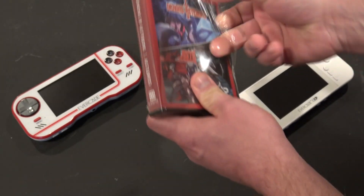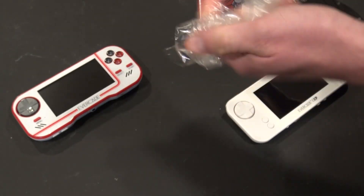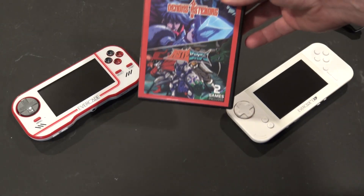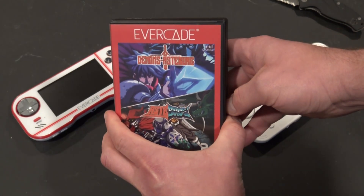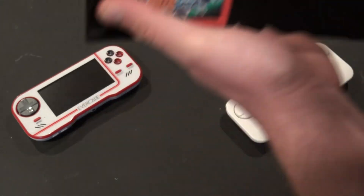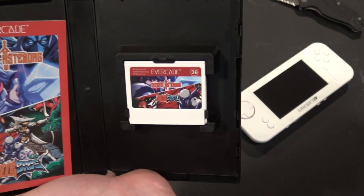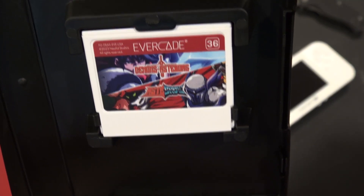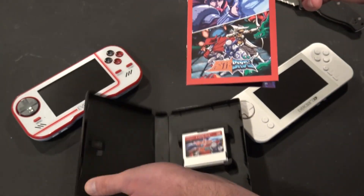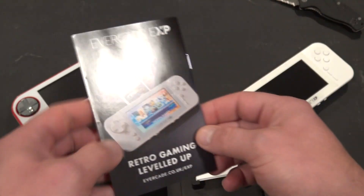Gotta love these original releases, guys. You got plastic, you got to take off an actual game — not something you can do with a download. Here we go, we're going to open it up, with a full-color manual as always. New game smell! Check out that beautiful box art on the cartridge, very very cool. And here we have our full-color manual — it seems pretty beefy with quite a bit of heft to it. On the back it advertises the Evercade EXP: 'Retro gaming leveled up.'